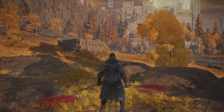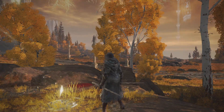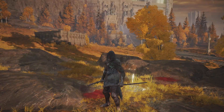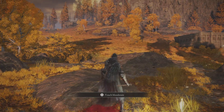Hey there, fellow Tarnished. Getting started here with another episode of the playthrough of Elden Ring. I'm Stubbs the Wizard, your host. I'm playing through as a stealth wizard - you see he has a Black Knife armor on.